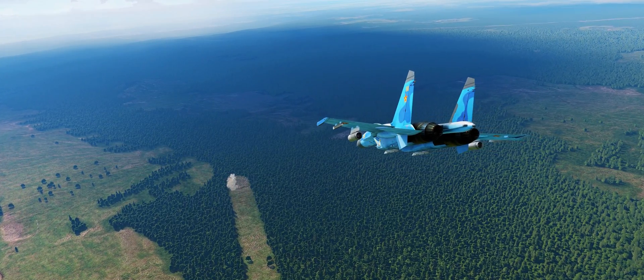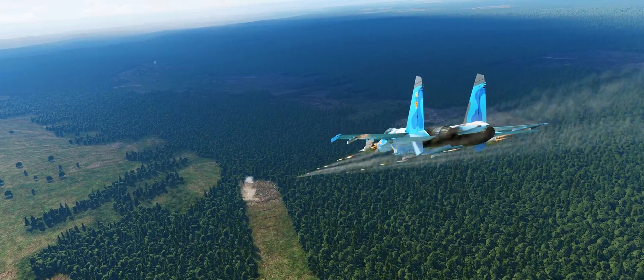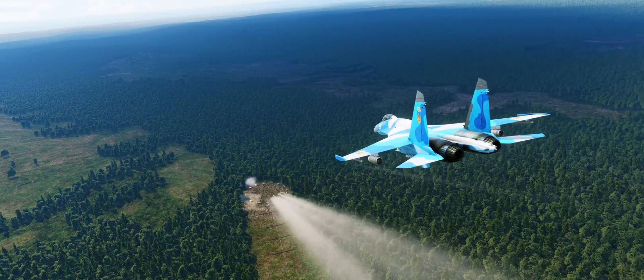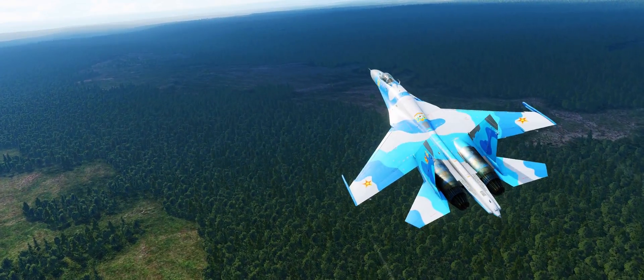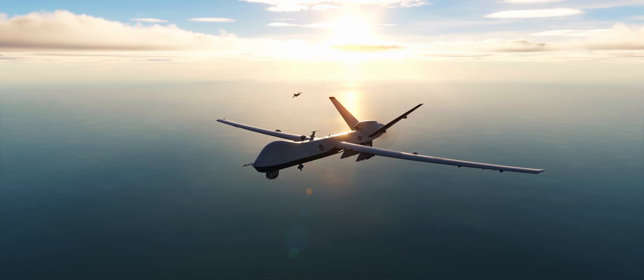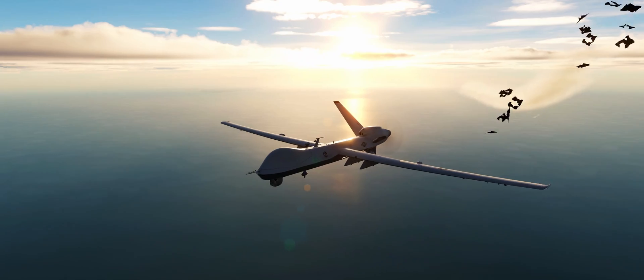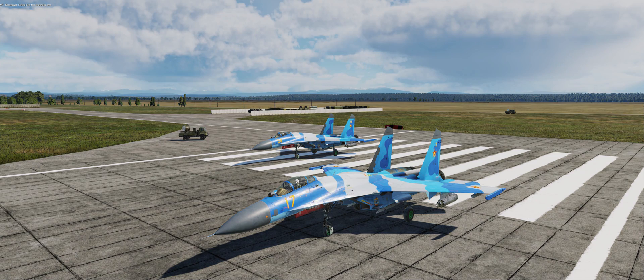I'm not going to go over which settings specifically make a huge deal to the image quality, but there are a few important ones — grass, shadows, etc. — that make the whole image look a lot better. That is just a prerequisite for the next three things which make DCS look visually stunning. Even with very high DCS graphics settings, you're still going to be met with something like this — flat, bland, and boring colors.